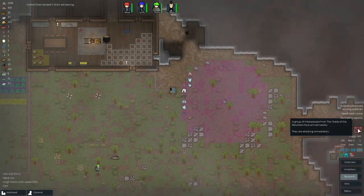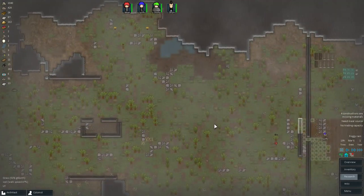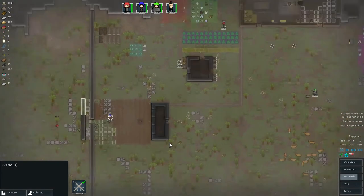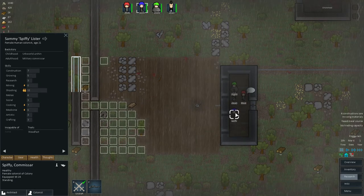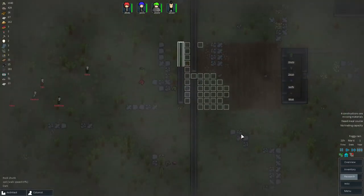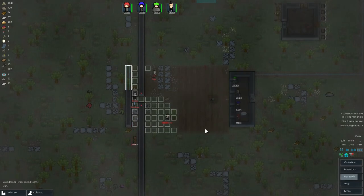Alright, so this is moving along. Cheetah tribe are attacking - there's five of them this time? That's not good. Everybody on deck, get in here. Alright, so Zephy - actually Spiffy, can you stand here? Zephy can stay where he is. Everybody stand right like that. Come on guys, take him out. Down with the Cheetah tribe. Oh, Treebo's running. I like these embrasures - they seem to work pretty well.